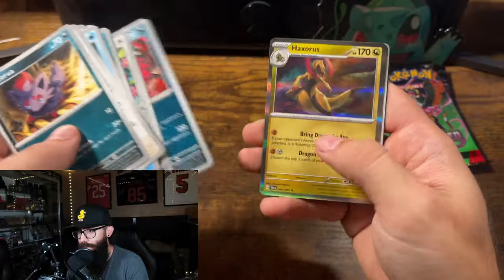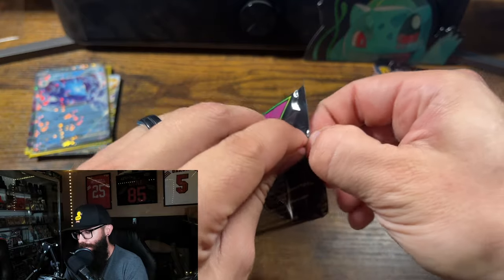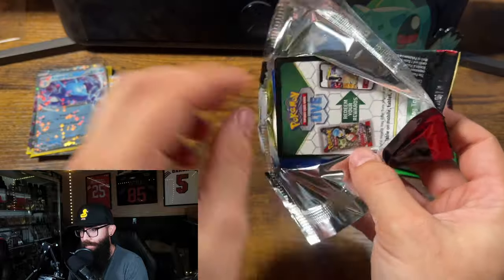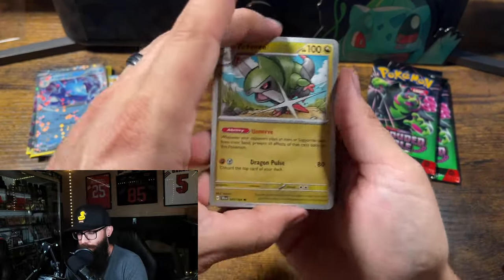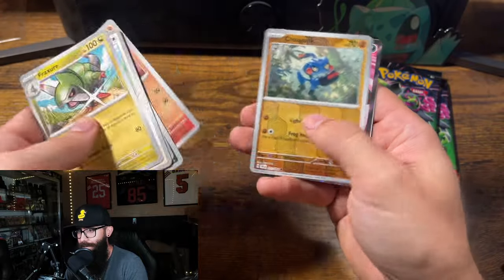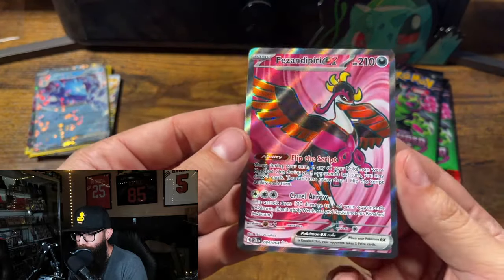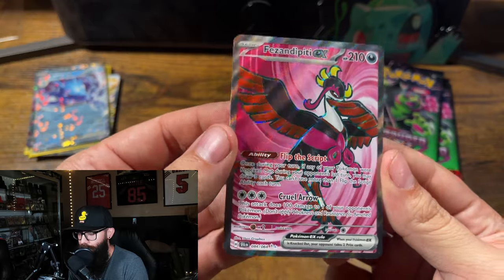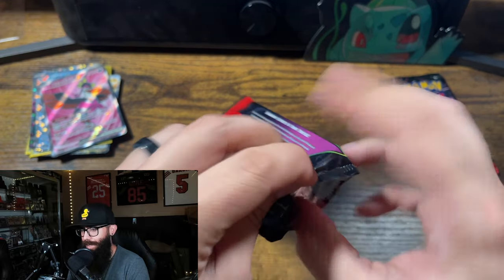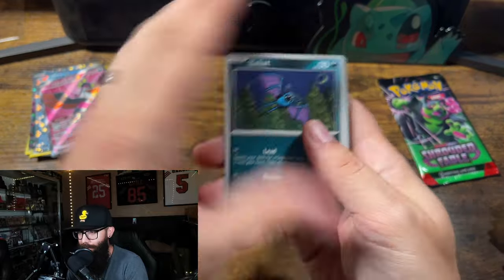Eevee, Sylveon, Yveltal — nothing there. We got three more packs, but I can say this for certain: if you're looking to pick up some Shrouded Fable, these are the boxes to get. If you're wanting to recoup some of your money, I believe the promos are selling for the majority of the price of the box. We got what I think is called Finizendipity — we'll take it all day long. The box is proving to be pretty good. Let's see how we can do in our last two packs.